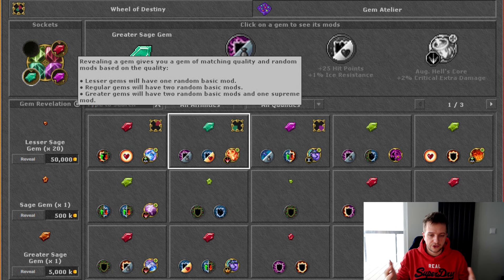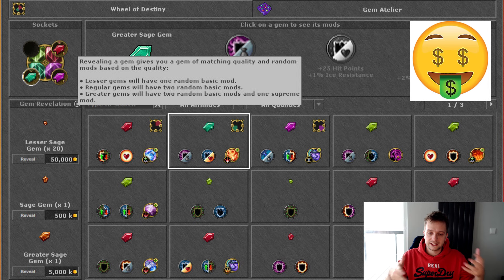Once you have revealed a gem and its modifiers, each gem will be assigned to a particular quadrant or domain of the Wheel of Destiny. You have four quadrants — the Gift of Life, the avatar one, and then the two specific vocation ones. Each gem by default is assigned to only one quadrant, and that's the only quadrant in which it will work. However, you are able to change the quadrant of a particular gem — if you get a really good gem and want it in a particular quadrant, you can pay to move it around.